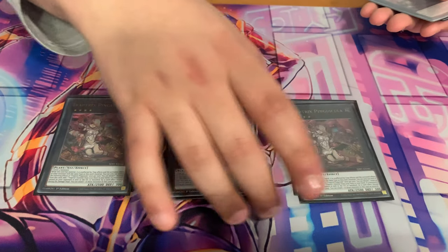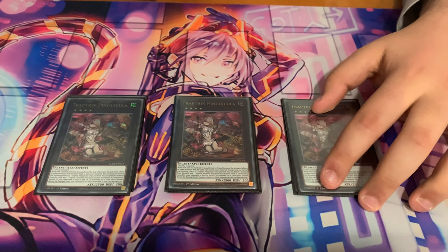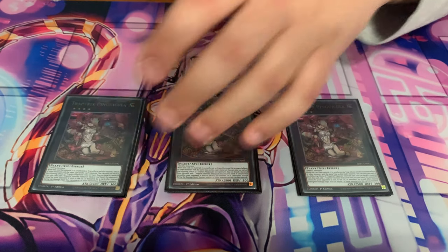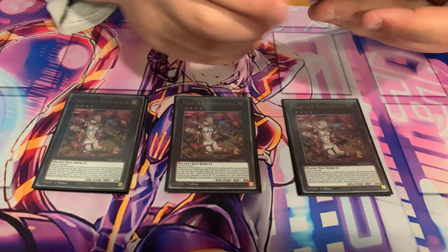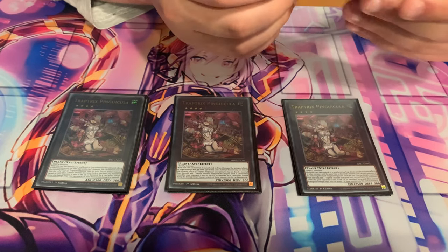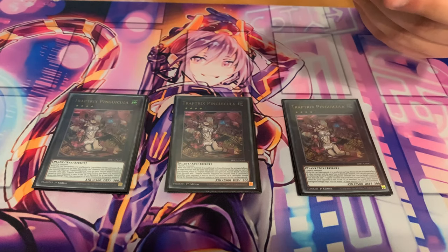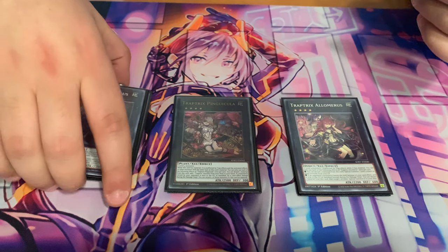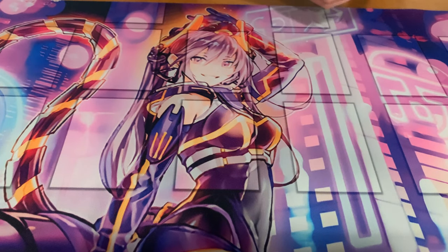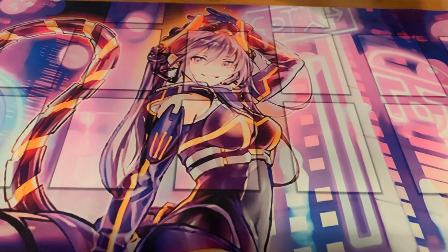We have Pingikula because she can be really nice on your field — she can search you the Campa to protect your back row. So sometimes if you went first into Reflegia, instead of making a second one you can just make Pingikula and get the Campa. The effect to banish your opponent's monsters when they leave the field by card effect is also really nice against most decks. And just two Alomera for some OTKs — not much reason to play more. The extra deck is basically all structure deck cards — you don't need many upgrades here to make it viable.